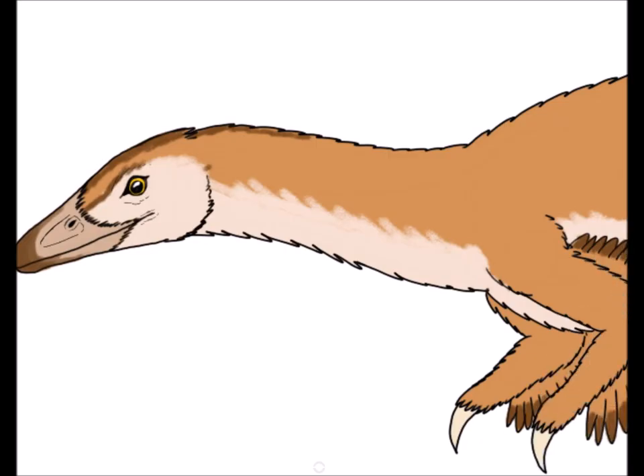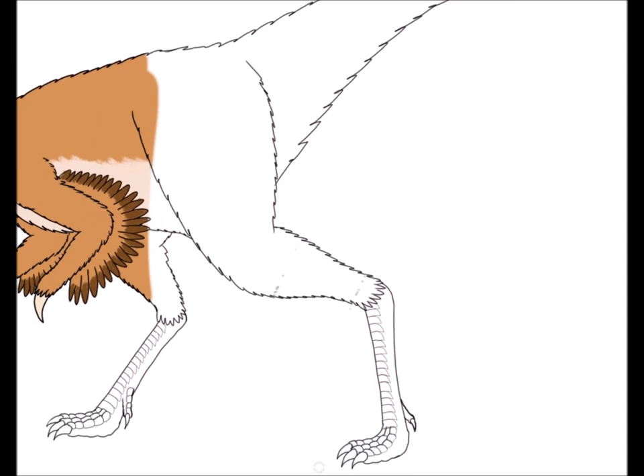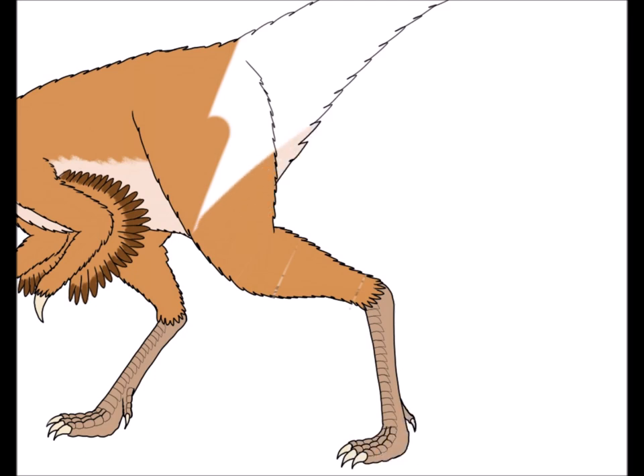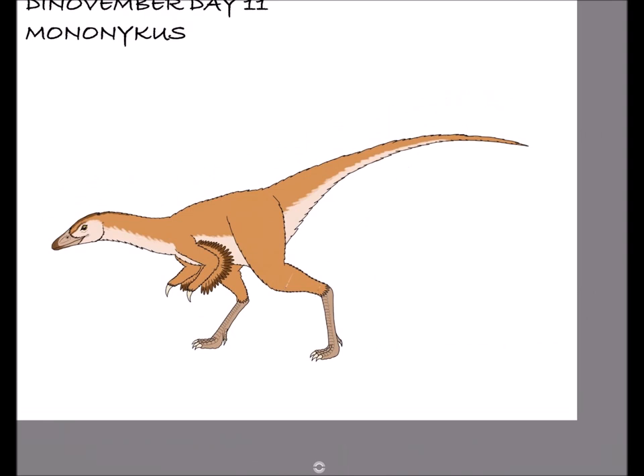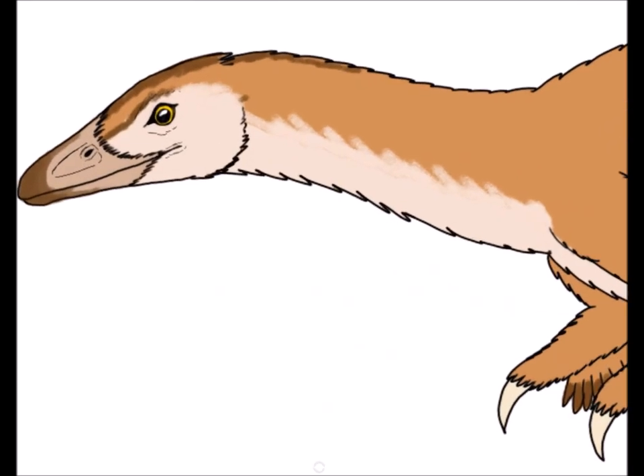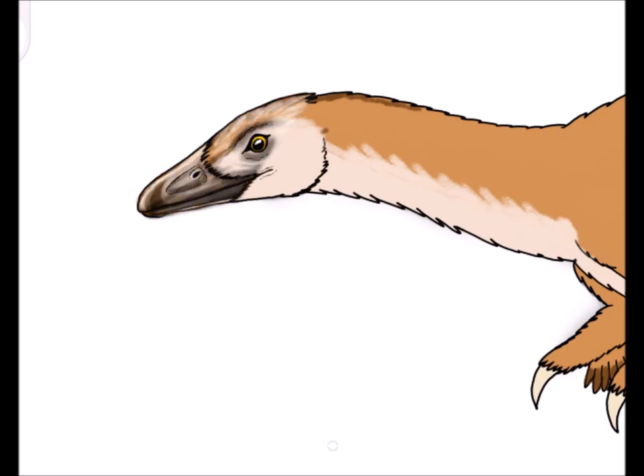Sorry for the poor pun. Anyways, Mononychus can measure up to 3.9 feet long and weigh up to 3.5 kilograms, and had a shaggy feathering covering its whole body. Their feathering helps keep them warm at night, deter insects away from their skin, and is used for display to attract females.